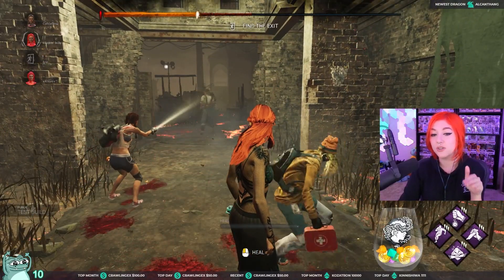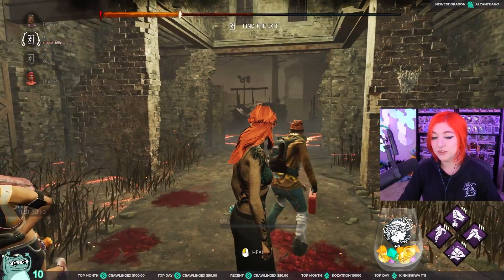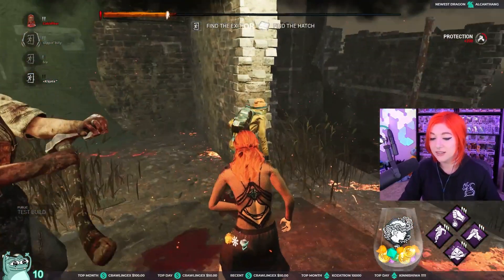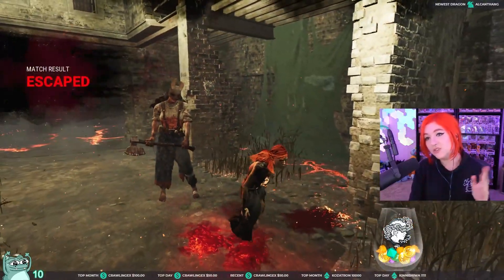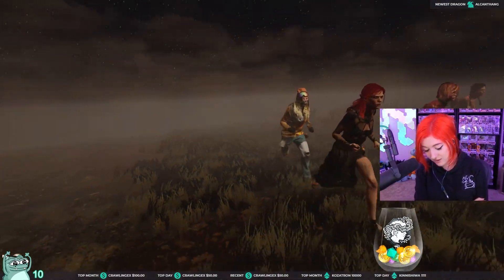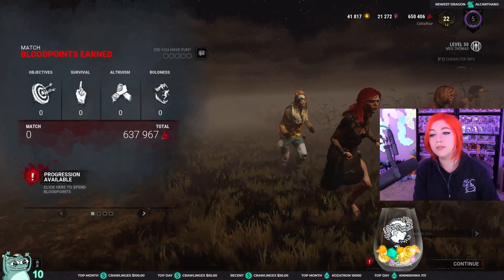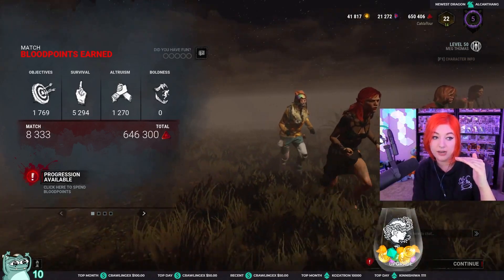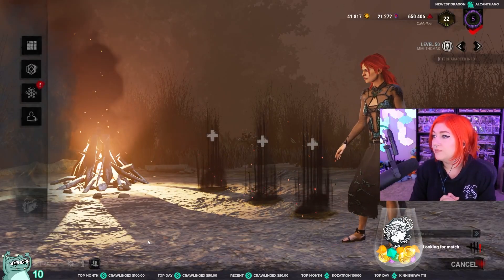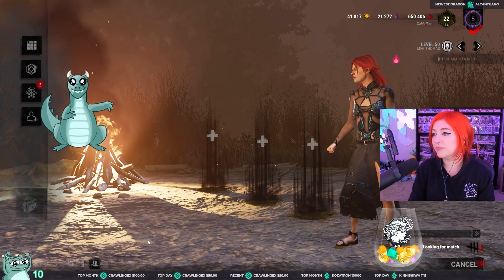Survivors look goofy - they look like they're meerkating. Meg right now looks like she's staring down Huntress like she's ready to fight. They don't look scared when they're healthy at all. Meg looks like she's about to square up with Huntress. The injured survivor running animation I'm not a fan of either - it's like a stumbled walk. It doesn't look like running anymore. But they did alright with the healing from dying state to injured state - you actually get up off the ground, which is really cool.